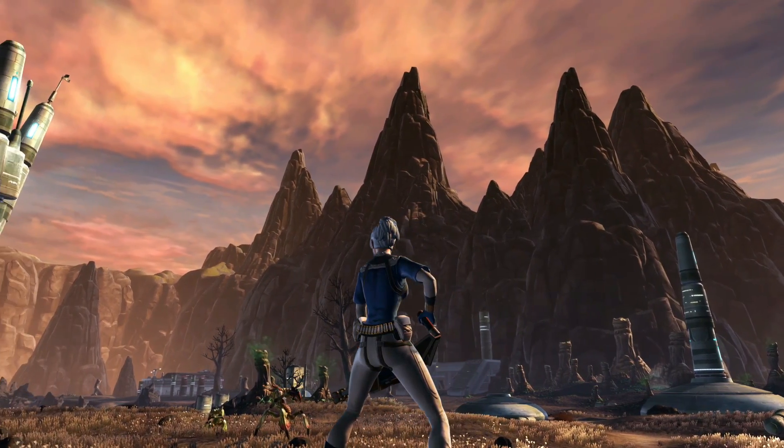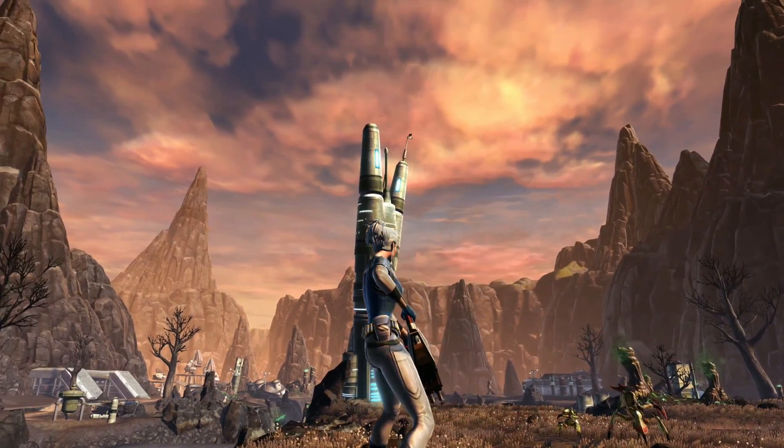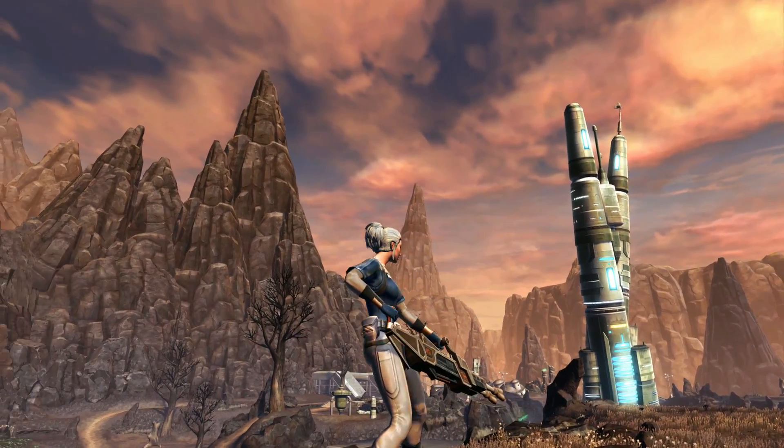The third gun you can craft for yourself is the Flexiglass Onslaught Assault Cannon for level 24, and this one has a very boxy, dark bronze and dark brass color to it.